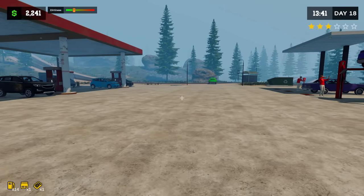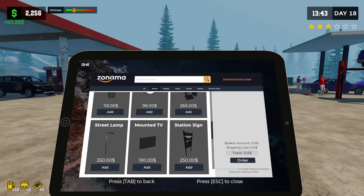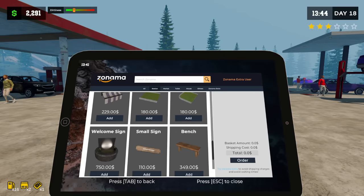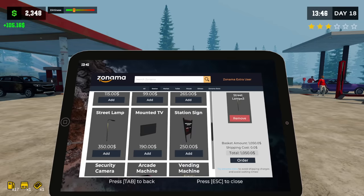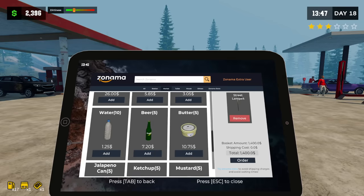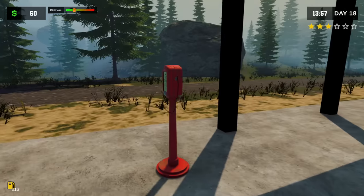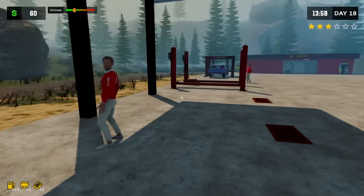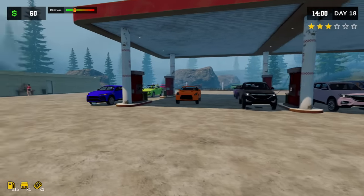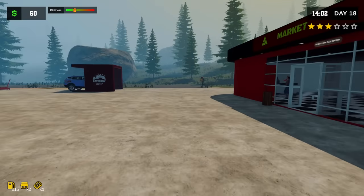I really hope we can get another upgrade for this. Eventually this thing is gonna run itself — we'll hire a manager and it's gonna be absolutely glorious. I need to buy some more street lamps and get everything lit up for tonight. Let's put in a big order to get everything stocked up inside the store. Oh yeah, I forgot we could upgrade the air tank out here for airing up people's tires. Look — cars everywhere, tons of people sitting at the charging stations!